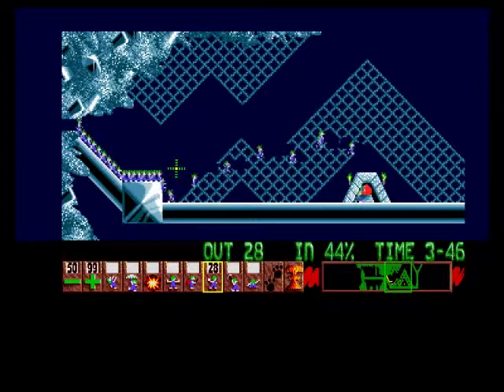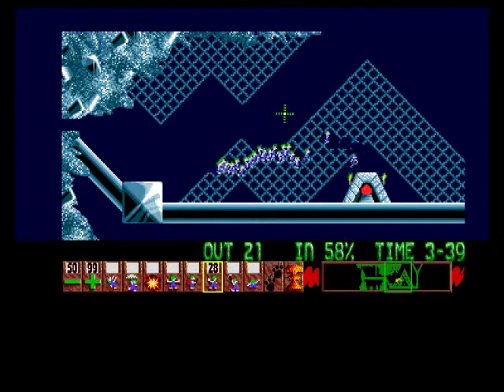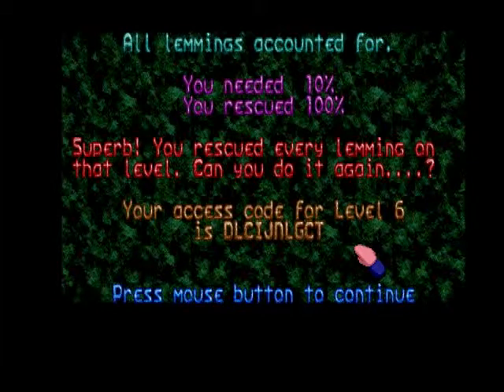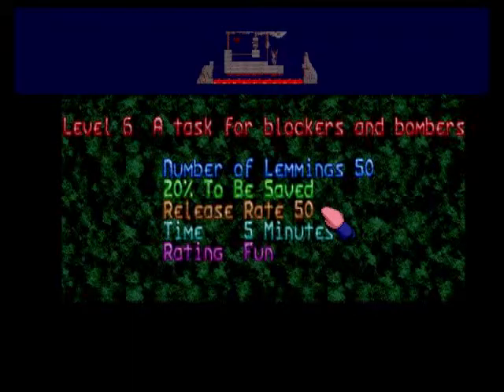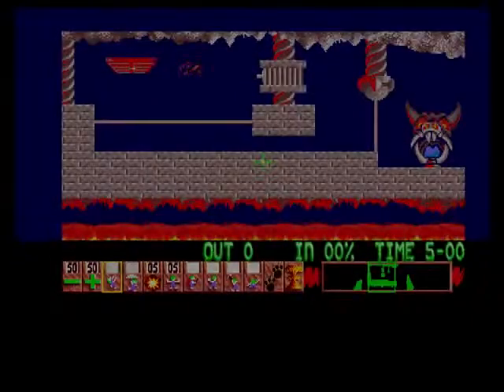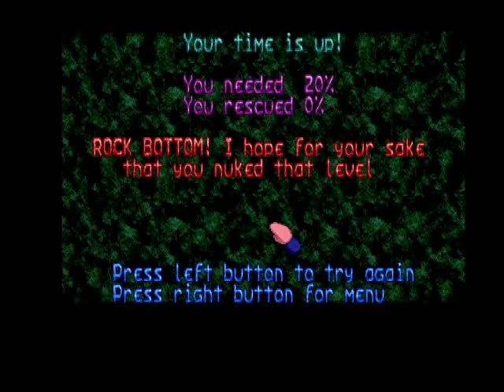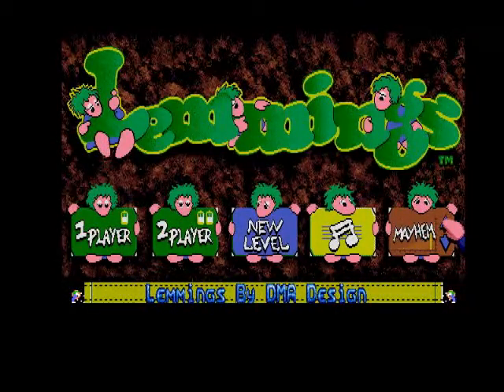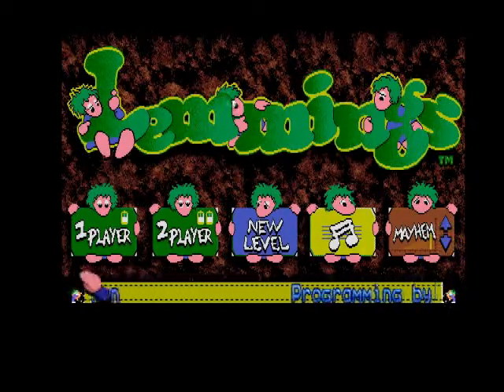I'm sure everyone who owned an Amiga must have played this game. What we're going to do for a bit of fun is not continue on the Fun difficulty. If you push Escape — ah, left button, right button for the menu, there we go. So we're going to go to Mayhem — obviously Mayhem is the hardest difficulty level.